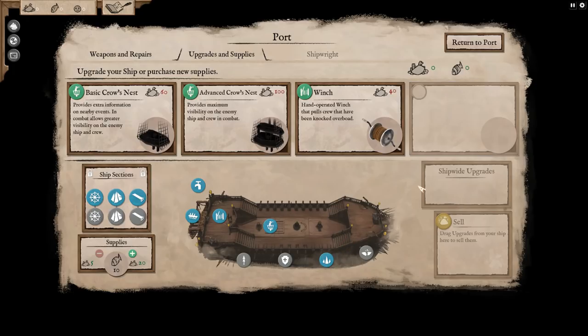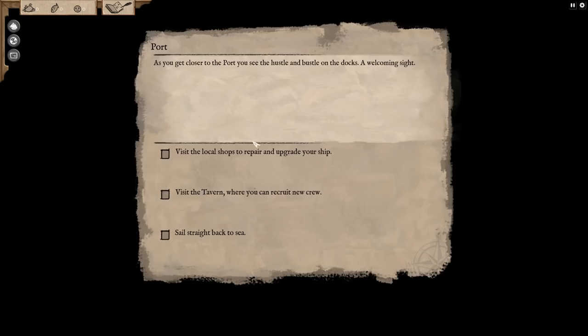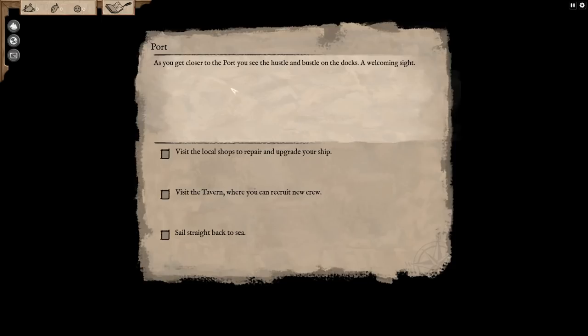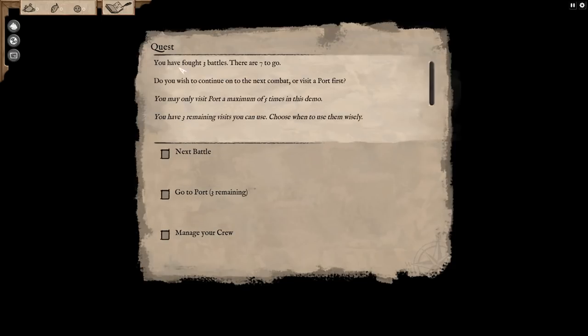I want these right there — oh, look at the ship now! We can't hire any crew because we don't have any money left. Look at Taylor the navigator though — I should have saved my money. If I dump a crew member I don't get any cash back for them. Back to sea — seven fights to go. Let's go!